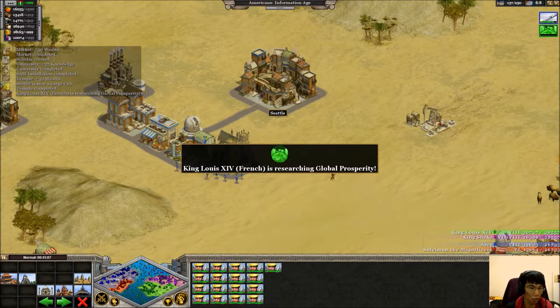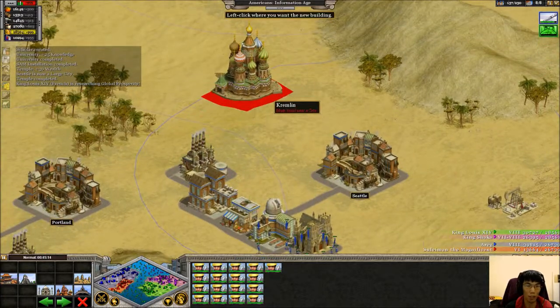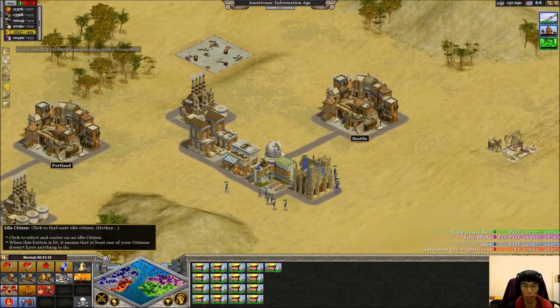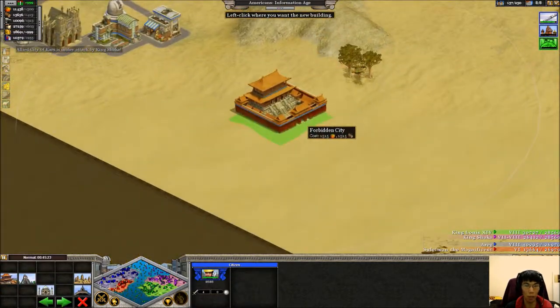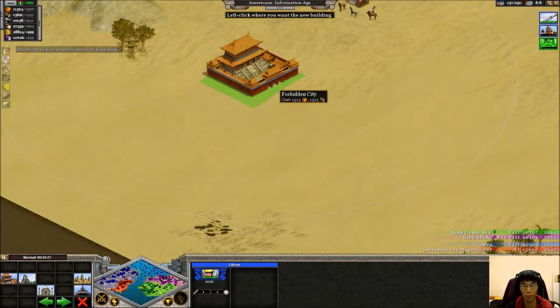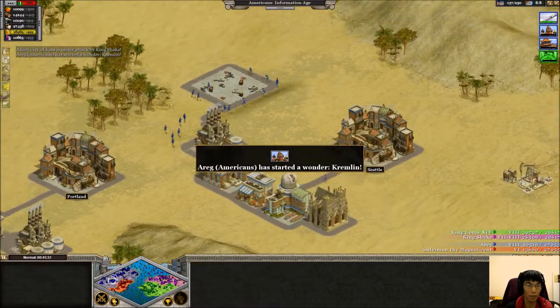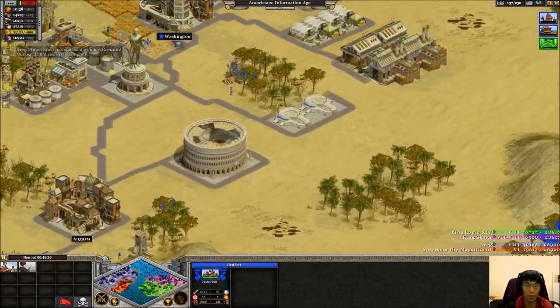One more wonder. Let's build the Kremlin — doubles attrition damage. And then let's build the Forbidden City as well, which counts as an extra city but it's also a wonder.